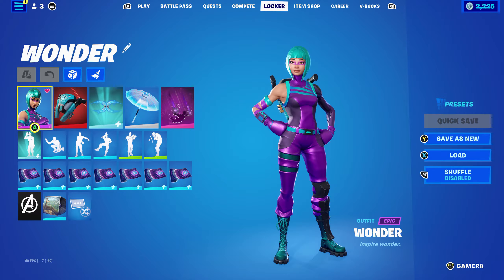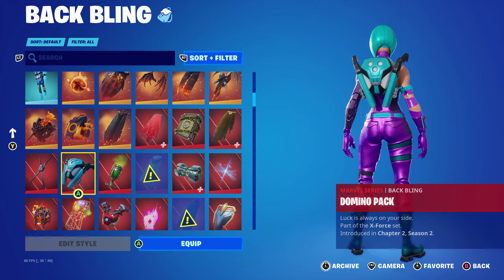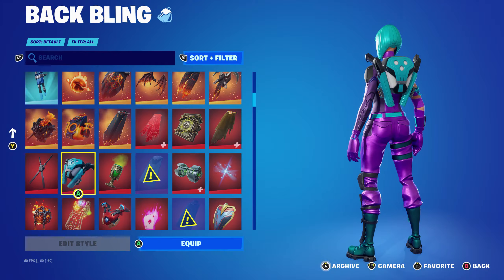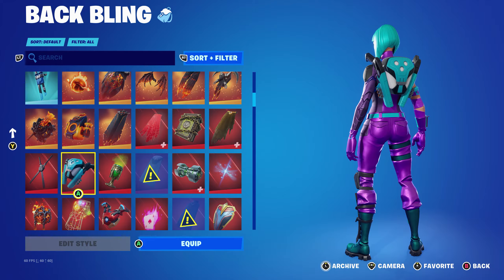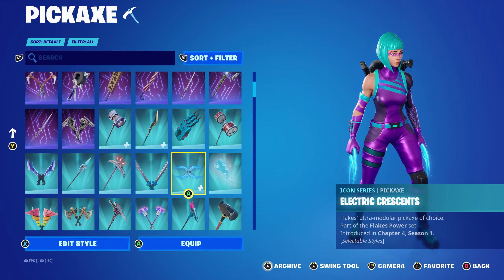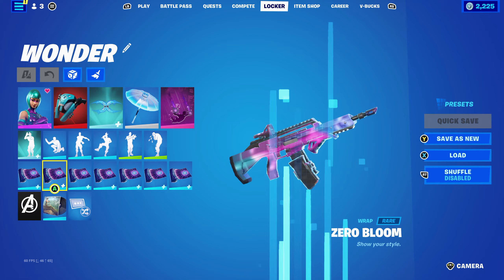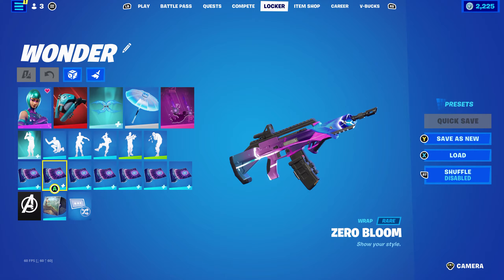For this combo I'm using a backpack back bling - the Domino's pack, part of the X4 set introduced in Chapter 2 Season 2. This back bling is very underrated and worked absolutely perfectly with the Wonder skin because of the hair colour - the back bling has light blue and a little bit of white. The pickaxe is the Electric Crescent, part of the Flakes Power set introduced in Chapter 4 Season 1, using the Electric Crescent's blue edit style. The weapon wrap is the Zero Bloom, introduced in Chapter 2 Season 6, which has a mixture of purple, blue, and a little bit of pink.